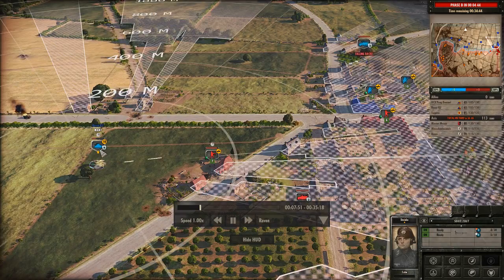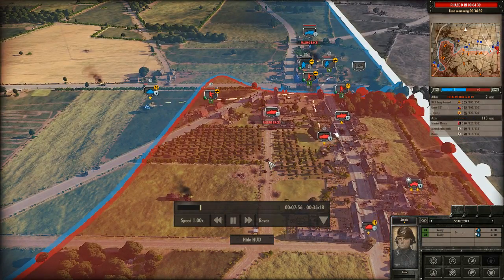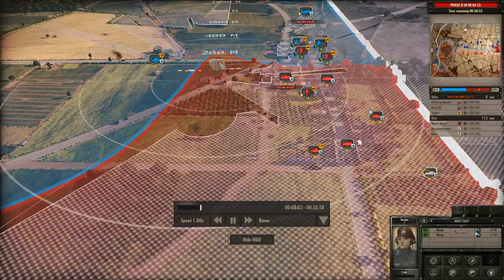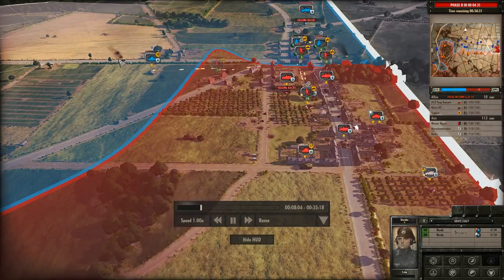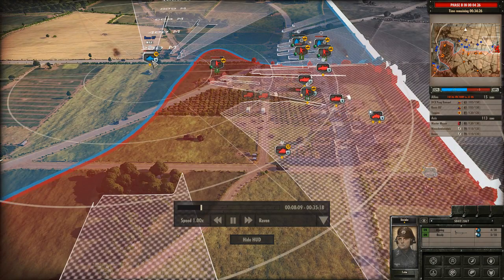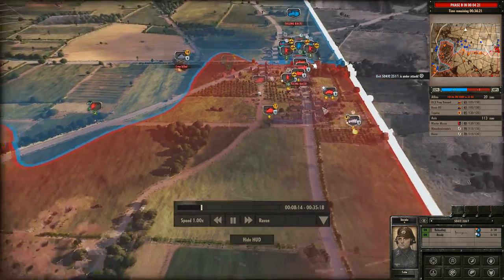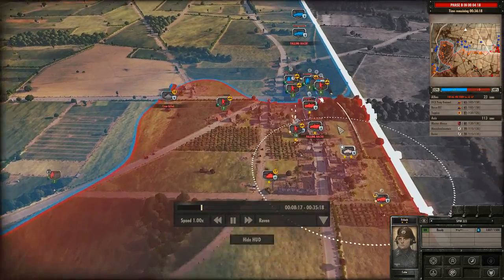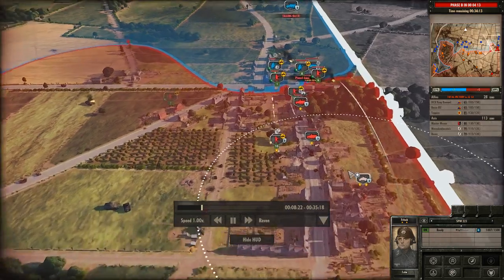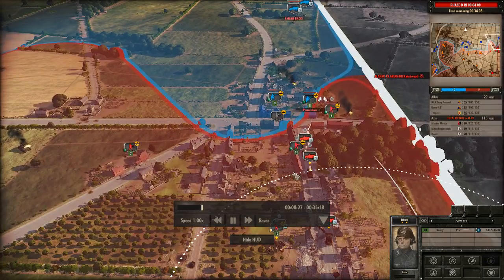He backs up, which is actually a really good position because he's firing into the side — that's really inconvenient. Because I have this squad here, I'm forcing his tank to back up more, which exposes him to an easier shot from my Firefly. Now I just barely have sight on him, I shoot, and I kill him — just barely staying in range of my command unit's aura. I'm pushing the command unit up and using the mortar to suppress while I move infantry through the buildings.